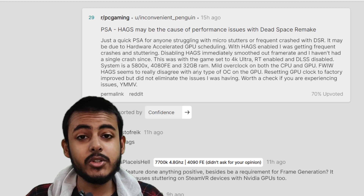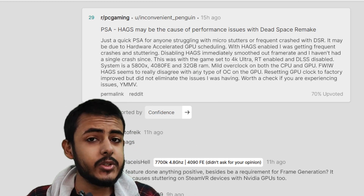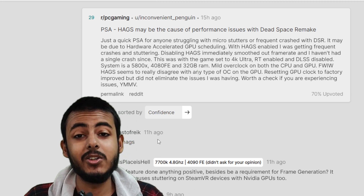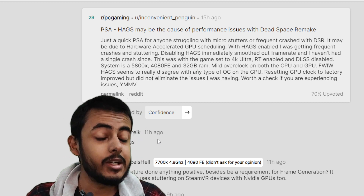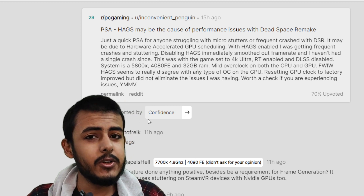Hardware Accelerated GPU Scheduling — this option is always present in Windows 10 or Windows 11. You will have to go to Windows Settings and just turn that option off. Many gamers believe that turning this option on improves the gaming experience, but it does not.